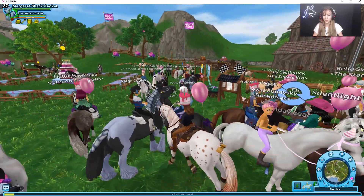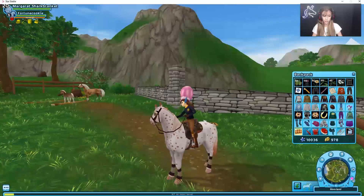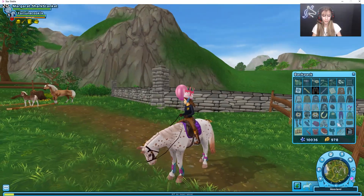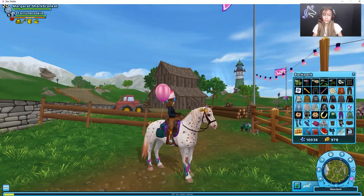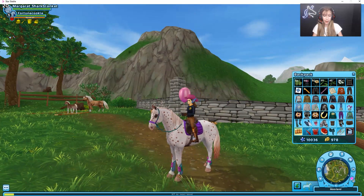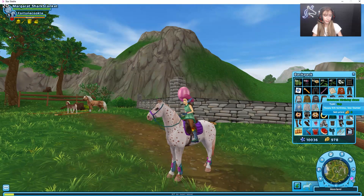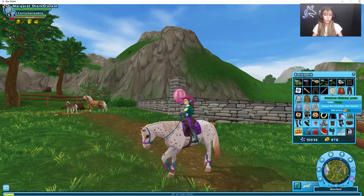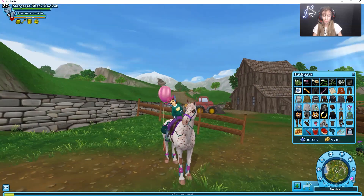Alright, so now let's go take a look at everything you can get with all of the golden horseshoes. So this is the saddle pad — it's pretty cute. And we got the leg wraps. We also have the saddle bag, and I'm pretty sure it's western inspired because we have a western hat and everything like that. We have western boots, a fabulous birthday dress, and a fabulous birthday top. So we're just going to wear the fabulous birthday top, and this is basically what the outfit looks like.